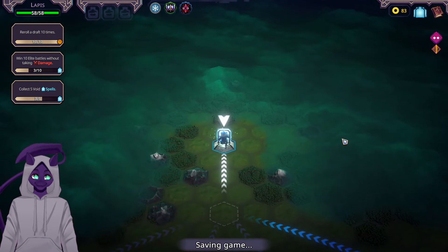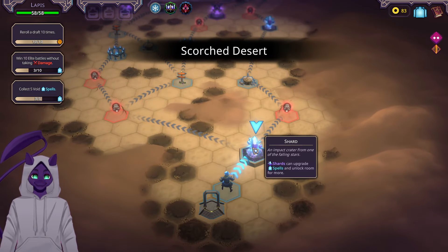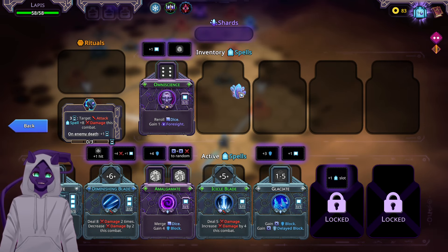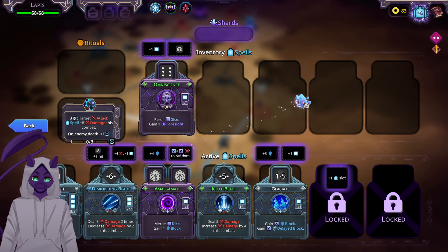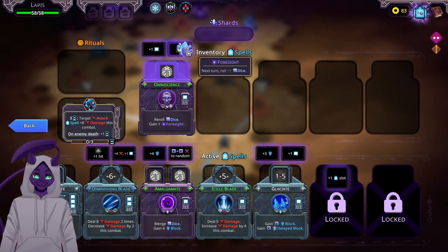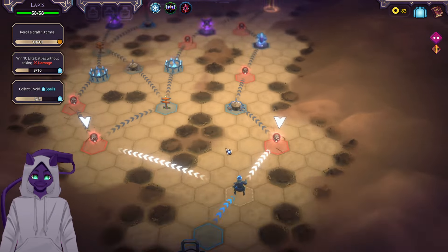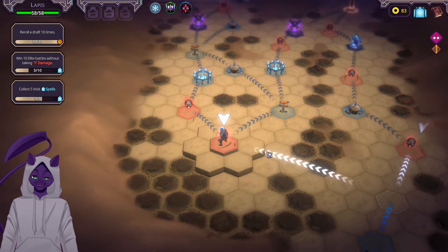That seems pretty good. We do need — we got an upgrade crystal though, and we're definitely going to be using that. Do we want to increase the block, do damage, or unlock a slot? I think this, and then we're going to replace Fluctuate. Can we hit double elites? We can if we go this way. We're going to head left and try to get double elites.